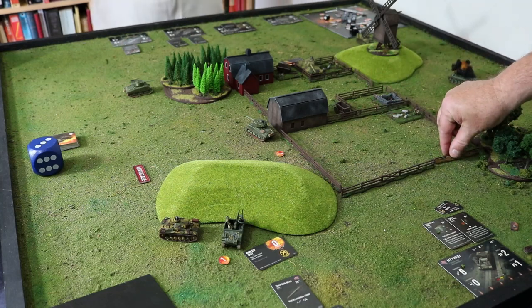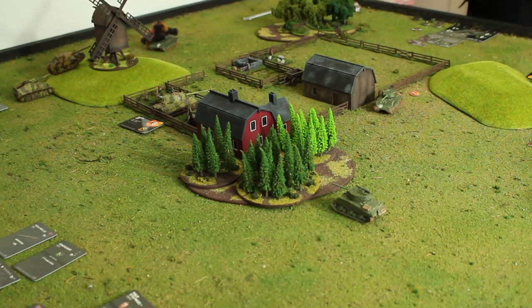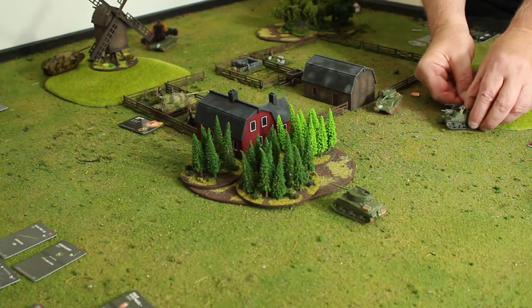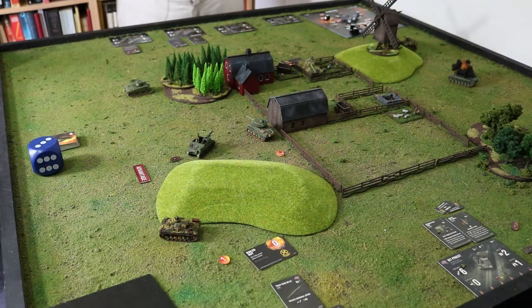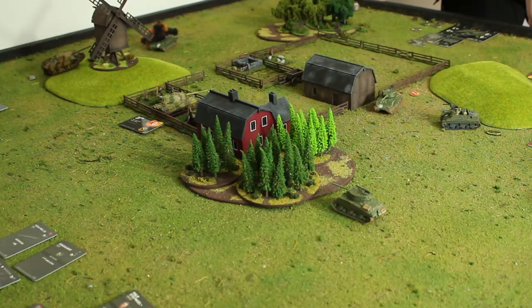First move is my Hummel — it's going to move into this fairly free space back here, relatively safe. For those who haven't seen the artillery units: each comes with a requesting fire card that allows you to fire them indirectly. The requesting fire is actually an upgrade — that's why the artillery looks cheap; you pay an extra seven points for the upgrade that makes it useful.